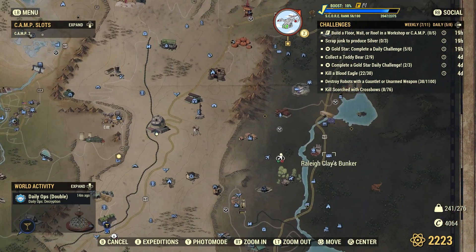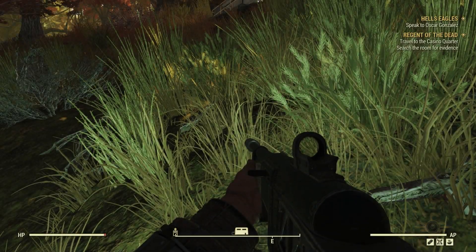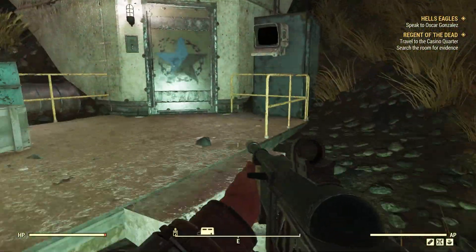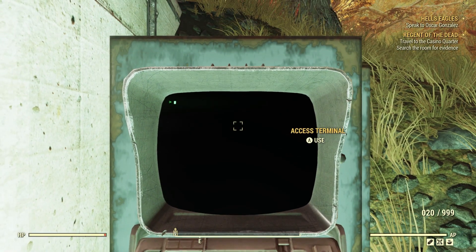The second location is going to be at Raleigh Clay's bunker, which is right here. If you haven't done the quest, you likely won't be able to get into that building, but if you have, you can. Both spots are good. Head up to the bunker and it should be there. Come in here, hit this to unlock the door — there you go, door's open — and then go downstairs.